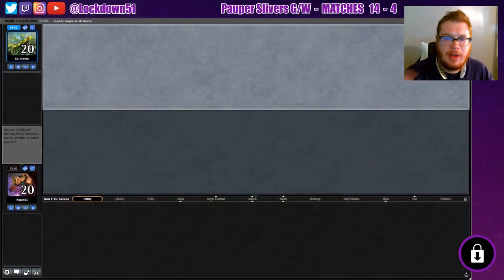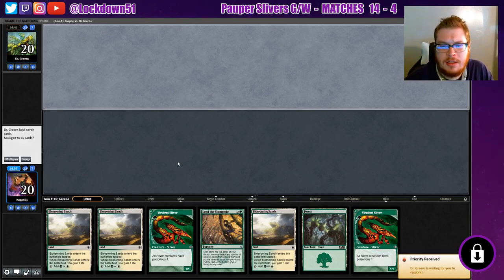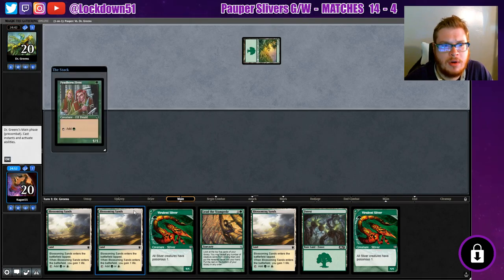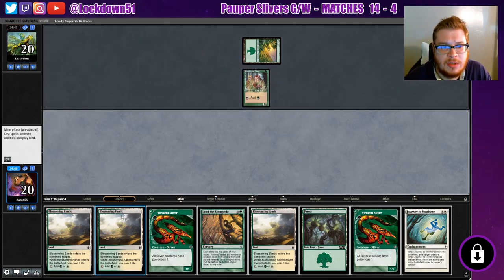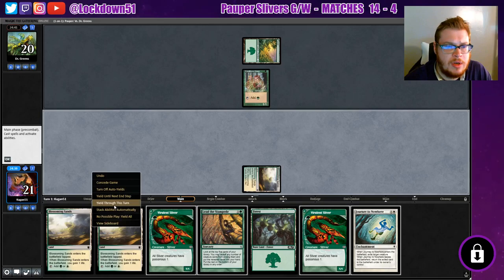Welcome back everybody, it's time to lock down some MTGO Pauper Slivers. Looks like they're going first but that's all right, this is an interesting hand. We can refill — we'll keep it. It's an awkward hand with the three Blossoming Sands for sure. Let's see what we're up against here — Elves! I haven't gone up against Elves yet at all. This is going to be nasty, and I already think we're going to be a little bit too slow.